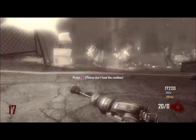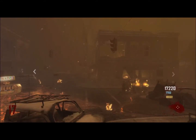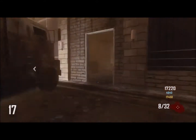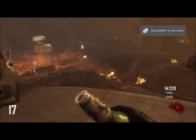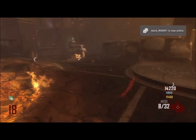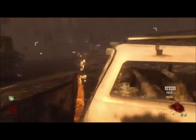After you kill yourself, you feed yourself to the zombies by holding Square, or you can just let yourself die over time. After you kill yourself, you have to let your friends finish off the round. After they finish off the round, you respawn. Once you respawn, you buy 3 perks.